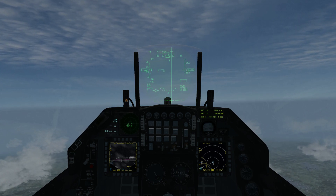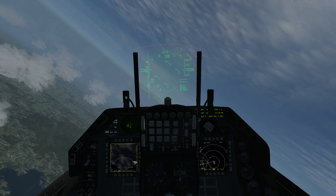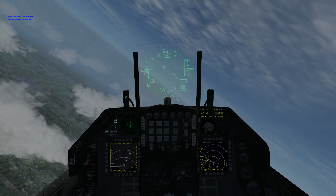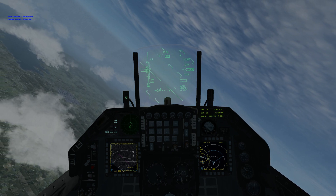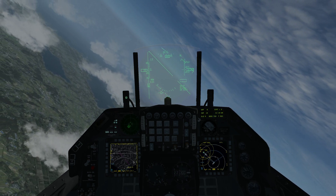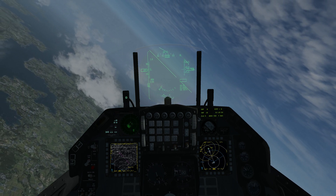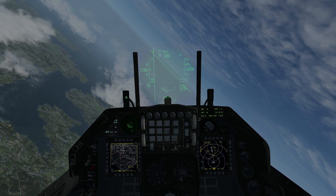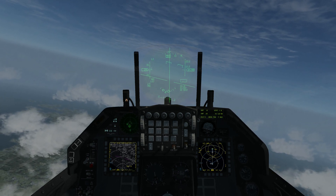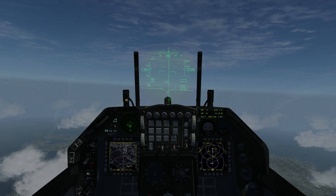We're on station. Magic 7, Warhawk 4-1, request picture. Warhawk 4-1, Magic 7 — picture clear. We just got a picture from AWACS on our comms channel. We've also got data link to everyone in our flight. On our right MFD we have our situational picture and threat rings from SAMs.